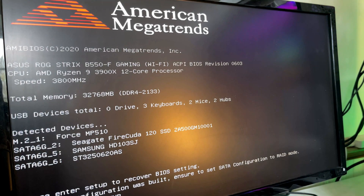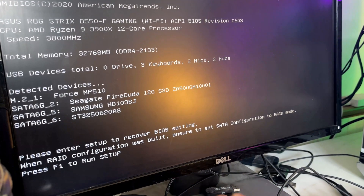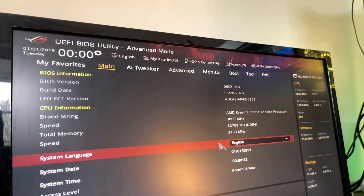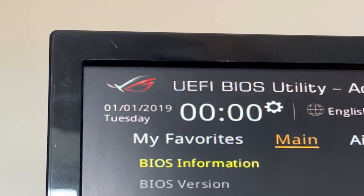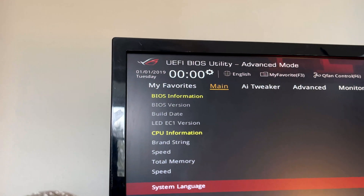If you run into this error that says there's no RAID configuration, just hit F1 to go into setup. This takes you into the BIOS menu. And you can see straight away there is an error — the date, time, and year is completely off. The time is showing 0, 0.